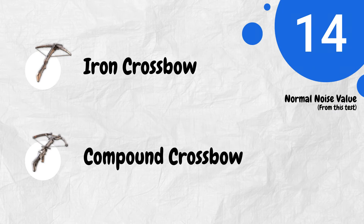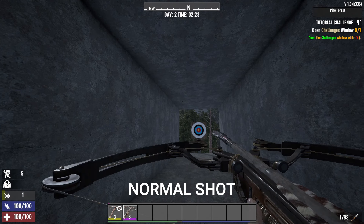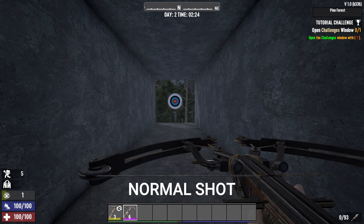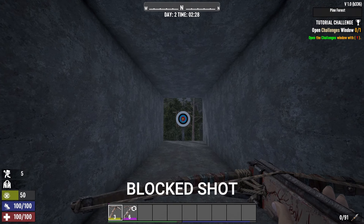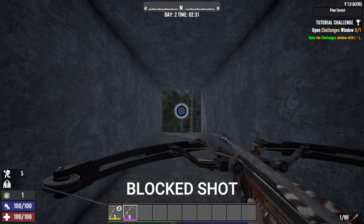Next, the crossbow. A normal shot increases your stealth bar by 14 points, and this applies to both types of crossbows. The obstructed shot behaves like a bow, giving two possible values, so I recorded both of them.